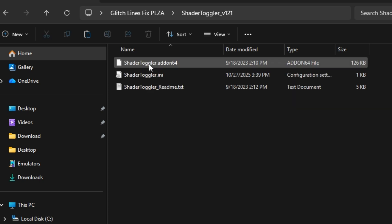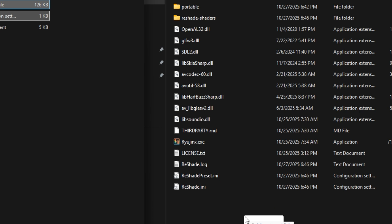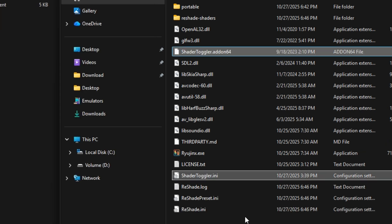Now, take the two files you extracted earlier from my package and drag them into your Ryujinx folder where the Ryujinx exe and all the files generated by Reshade are located. Once that's done, start the game and make sure the word Reshade appears at the top — this means everything was installed correctly.